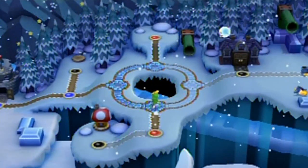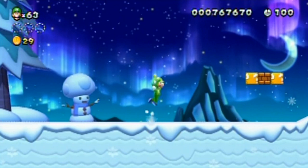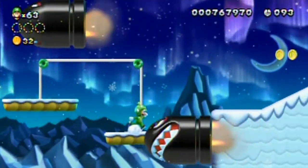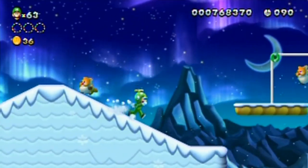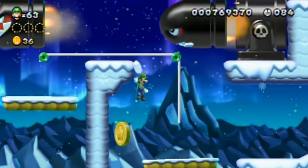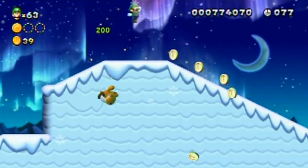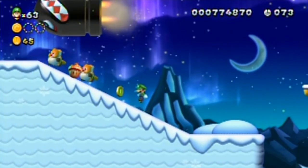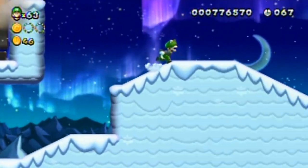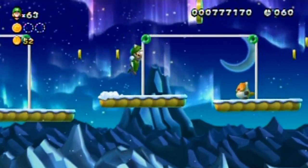Next up is level 1-5: Weighty Waddle Wings. What could this mean? The idea of the waddle wings is to land on these platforms and kind of ruin your chances of getting stuff or finishing the level. I can get that coin safely without having to use the platform — yeah, that's what I thought. Oh, I just slid right into it. Dang you for existing! Bonsai Bill, get out of the way — I can't jump over you at that angle.